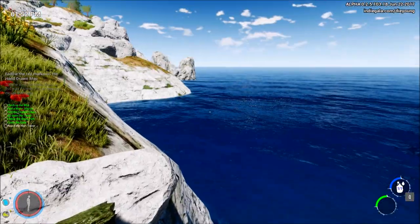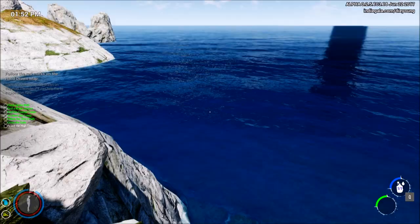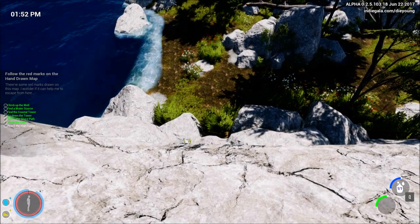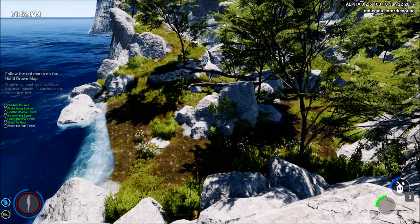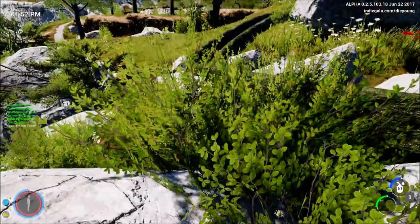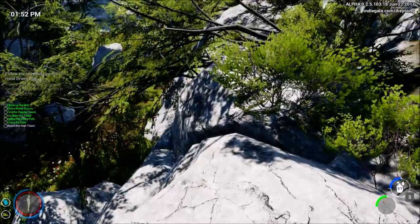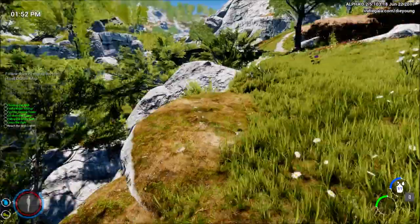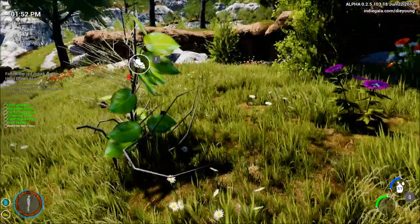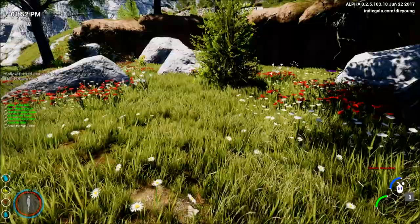Wow, look at the colour of the ocean — I think they updated that too. Wow, it looks amazing. I love that blue colour, that is just beautiful. Kind of a little beach thing going on down there. Have to go down there and take that out also. Maybe I should go another way. Let's eat a hero. We don't need any of those flowers.